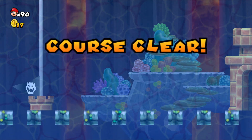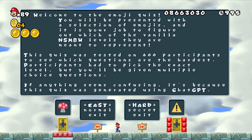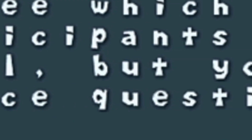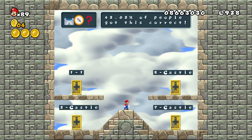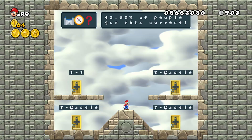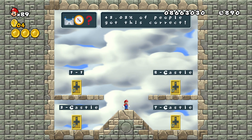Now, even though this is a cannon level, just going in the warp cannon counts as clearing the level. So if you clear it with a flagpole, that also counts as using the cannon. But now, welcome to the emoji quiz. You'll be presented with a selection of emoji and it's your job to figure out which of the vanilla New Super Mario Bros. Wii levels they are meant to represent. This quiz was tested on 600 participants to see which questions are the hardest — participants had to pick the exact level, but you'll be given multiple choice questions. If anything seems confusing, it's because this quiz was generated using ChatGPT. So if you want to try any of these, just pause the video when each one comes up.